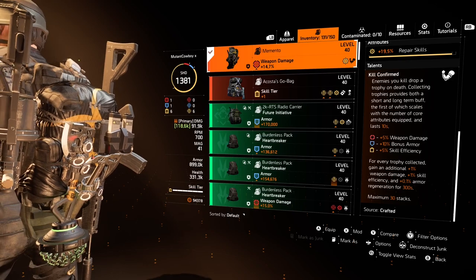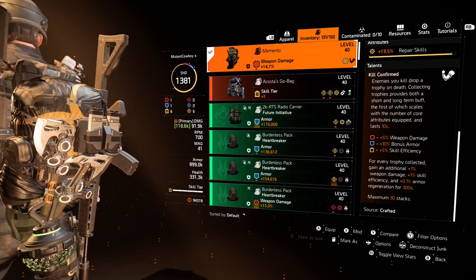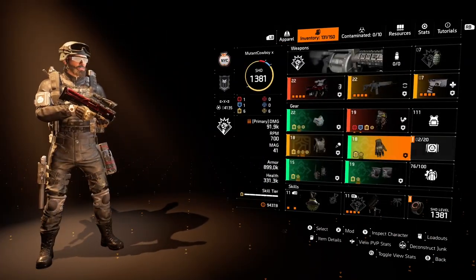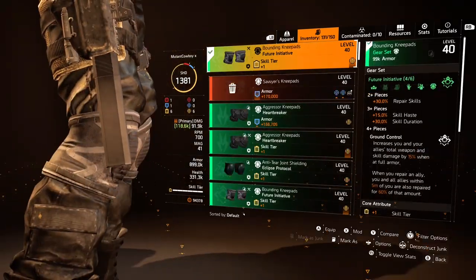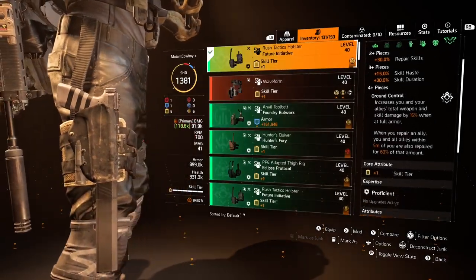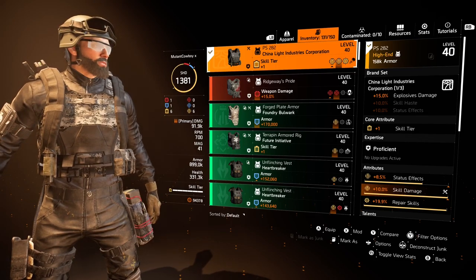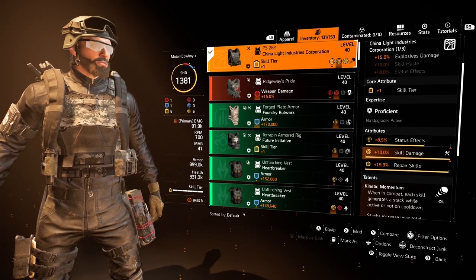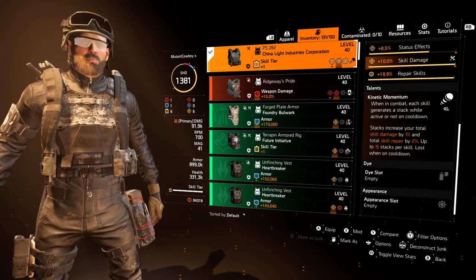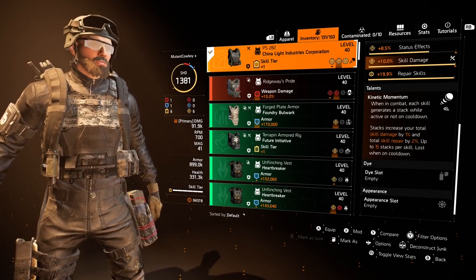The Memento is so good and effective and allows so many builds to work well. I'm getting damage, status effects, and repairs off of that backpack. My gloves, knee pads, and holster are all Future Initiative rolled with skill damage. My chest piece is a China Light for that 15% explosive damage — it has status effects, skill damage, a repair skill mod, and the talent Kinetic Momentum, which gives me 60% repair skill and 30% skill damage when nothing's on cooldown.